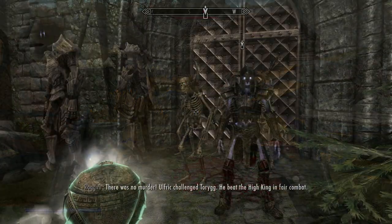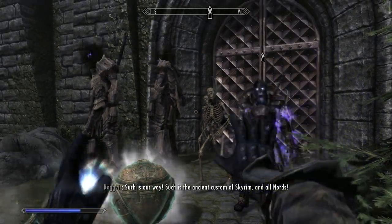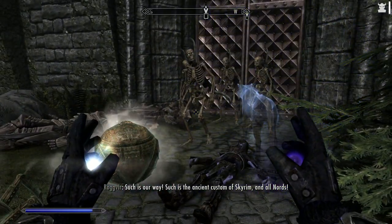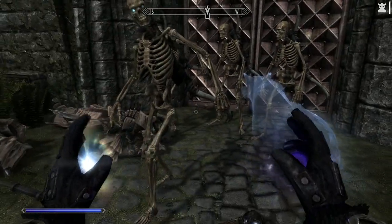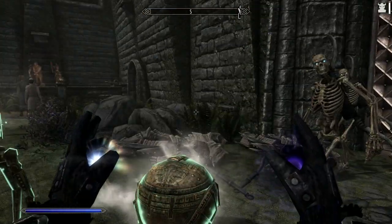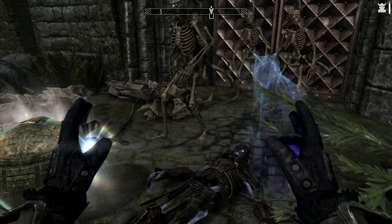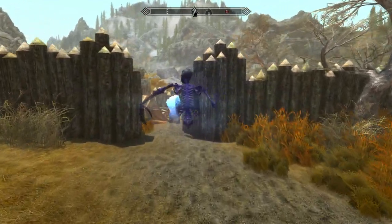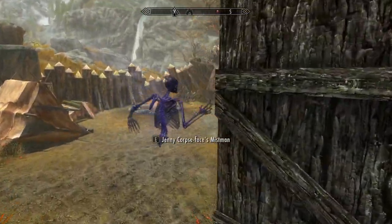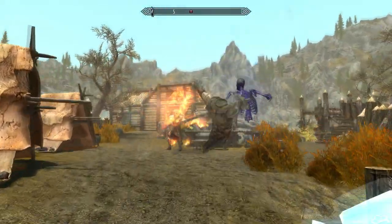Another problem with the mod is that the minion count appears to be lumped in with the standard summons limit. So if you have two Dark Arts minions summoned and you then summon a timed fire atronach using a standard conjuration spell, it'll kill off one of your minions to make room for it. This is pretty bad — I think Dark Arts minions should be using a separate limit. This happened to me a few times, especially early on, causing me to accidentally lose a minion just to have a timed wolf or whatever. Not nice, especially when you've spent emeralds and things on your minions.